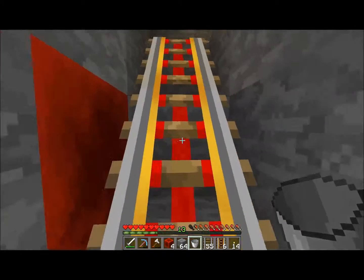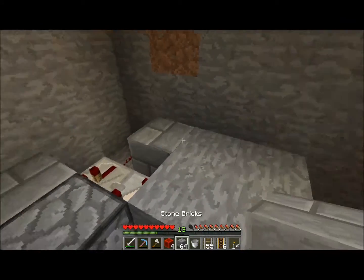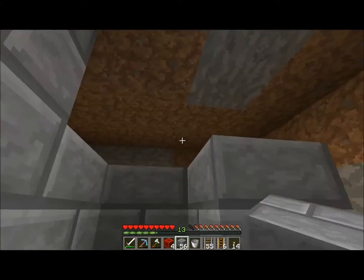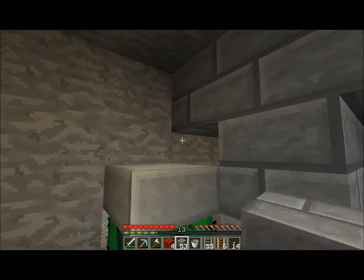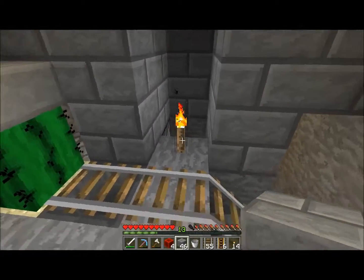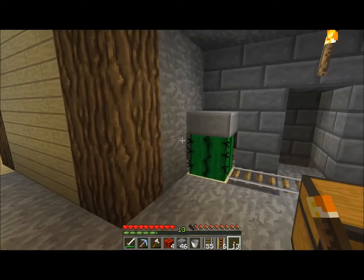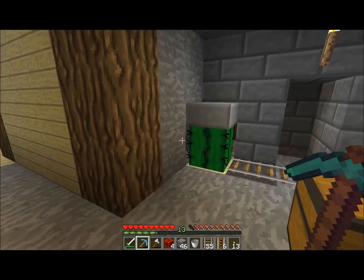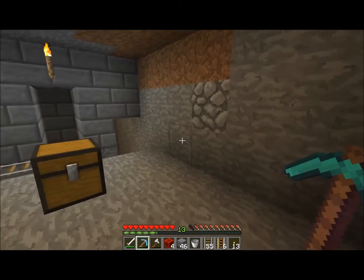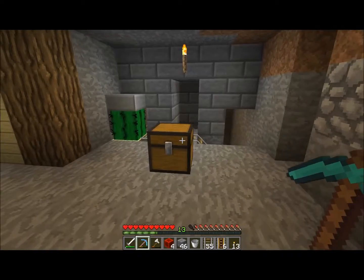I wanted to show y'all me making it on video — not just spawning the entire setup in. Let's somewhat make this look decent. It doesn't completely look like crap — right now it just looks like crap. This wall is probably going to be birch wood. Either way guys, that's pretty much this build.